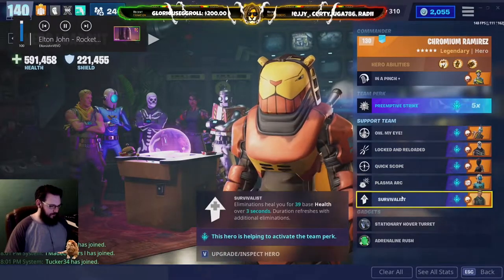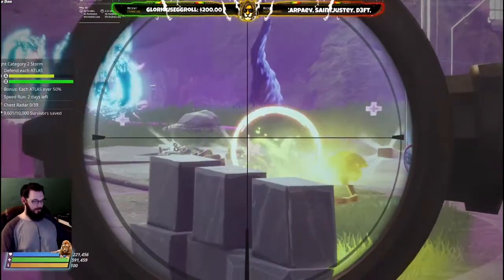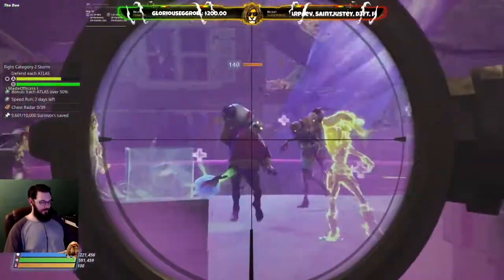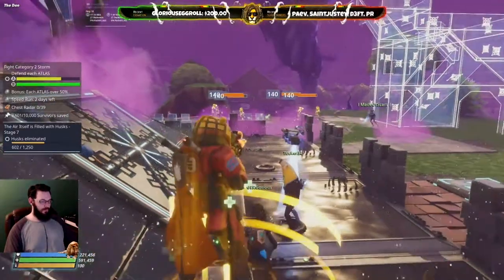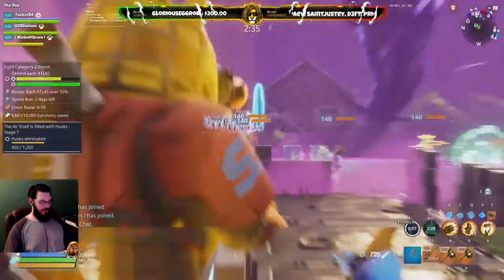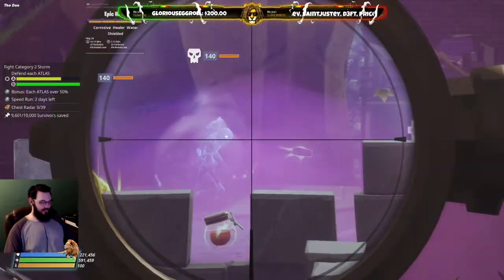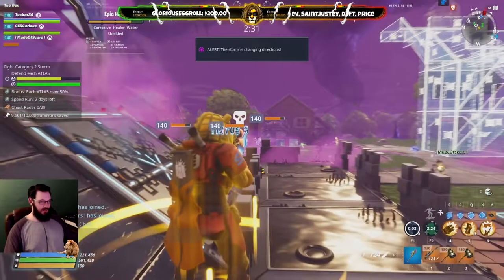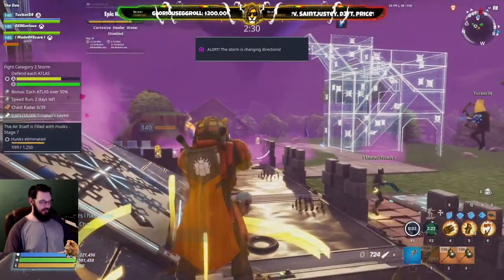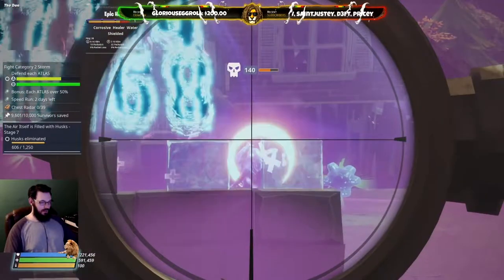First and foremost, this is going to be a headshot build — that's what we're focusing on. As you can see, it has double headshot double damage and energy. Also, for every two seconds you're standing in the same spot, you'll gain 11 bonus damage and that stacks up to five times. This is the headshot build and we are ripping them.